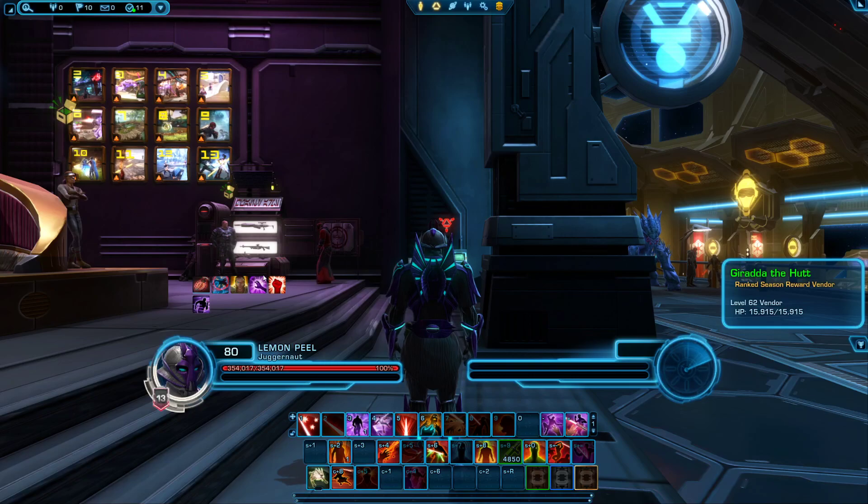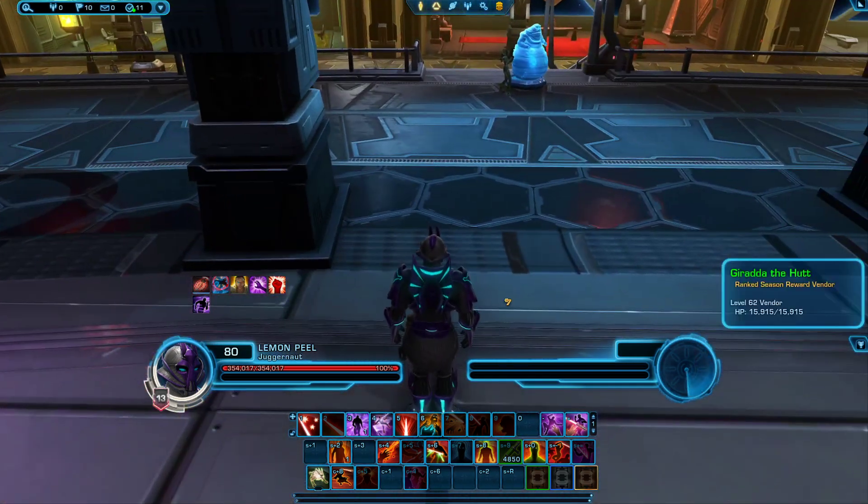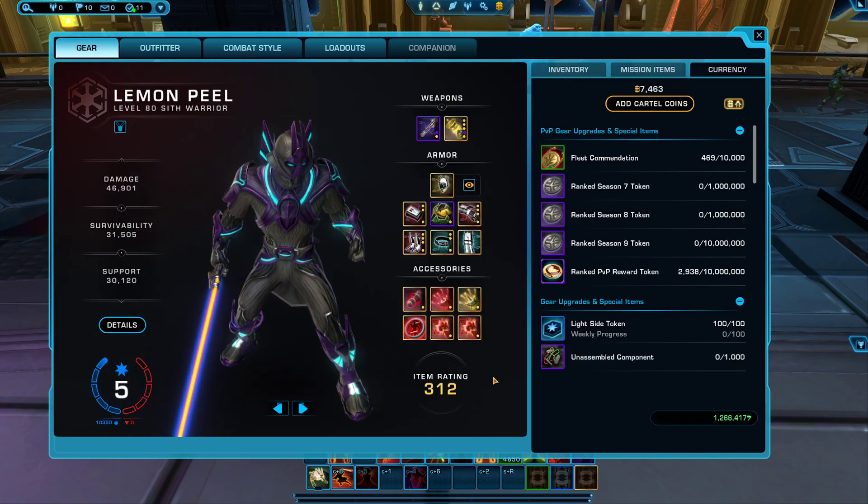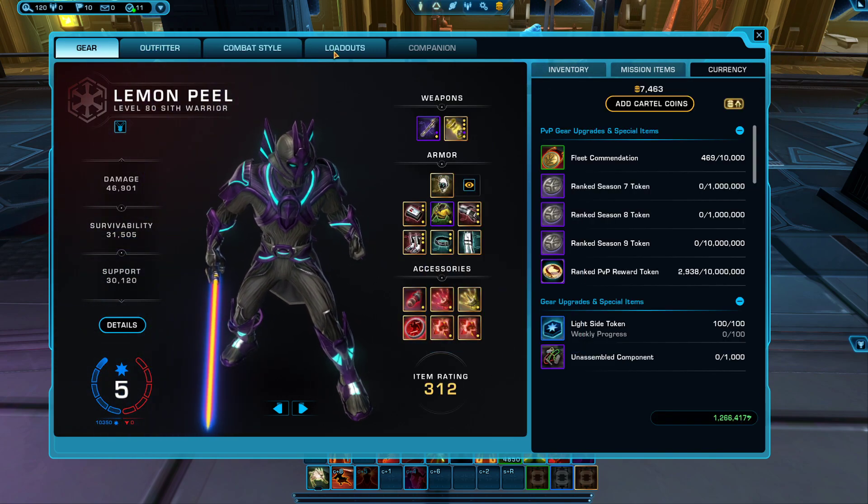Hey everybody, it's Kogus coming at you with a real fast video on the utilities that I pick as my Vengeance Juggernaut in PvP. So let's go ahead and do this real fast. Make sure you have Cut to Pieces on as your tactical item.